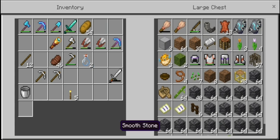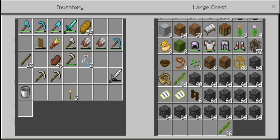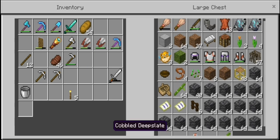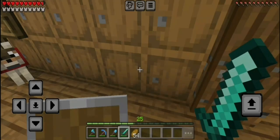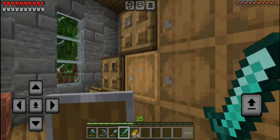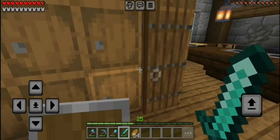I forgot that I put my shield here — that is embarrassing. Let's put that back in my offhand and we are good to go. So before we go to the nether, I need to prepare myself, meaning I need to get a golden helmet, which I already have one. So I don't need to waste my gold on that.